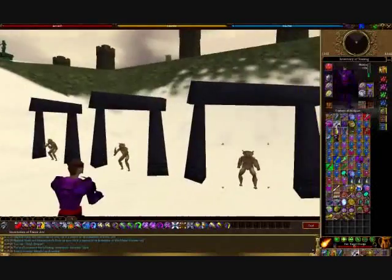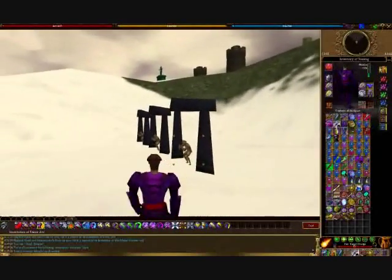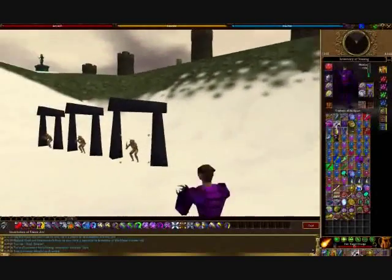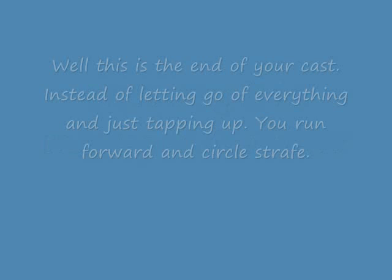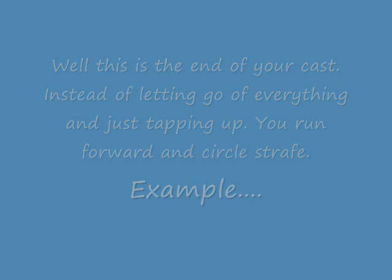When you get good at it, you can run forward. See how I'm angling myself to the right or the left of them — that's important. Because it's the end of the cast, it's how you release wars. If you don't angle it to the right or left of them, you're not able to run forward.